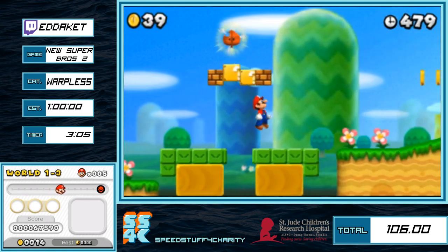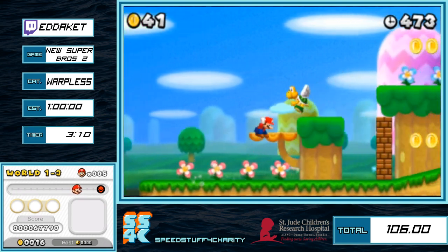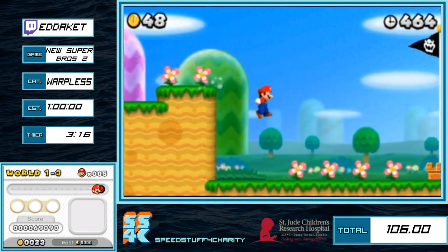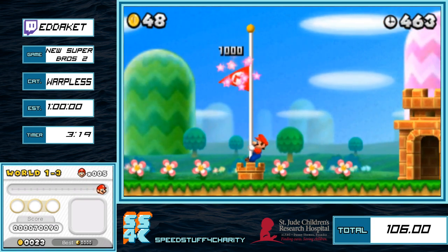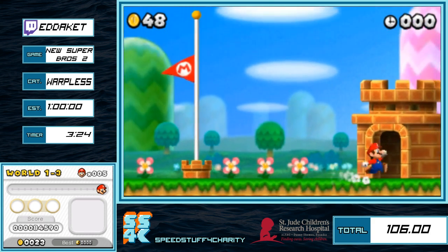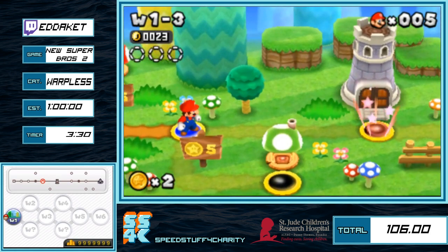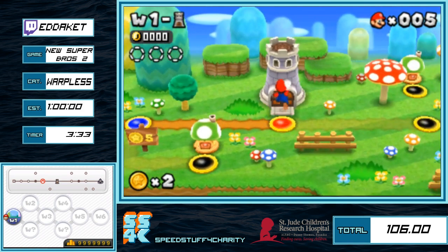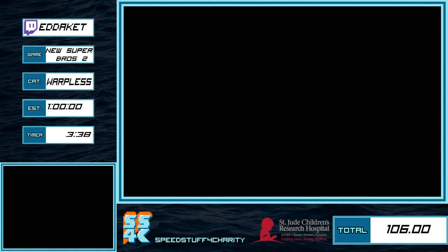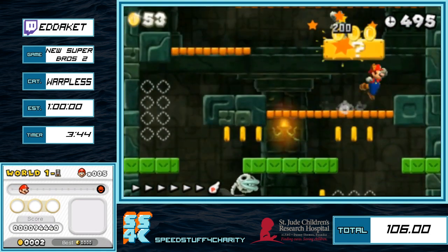Once we get the Raccoon Suit power-up, the game really opens up with some of the speed tech that we can do. There's a concept of P-speed in this game which will allow us to fly — it's kind of like in Super Mario Bros. 3 but a bit different. There are some unique characteristics; the way that you keep the P-speed is different and what you can actually do with it is a little bit different.